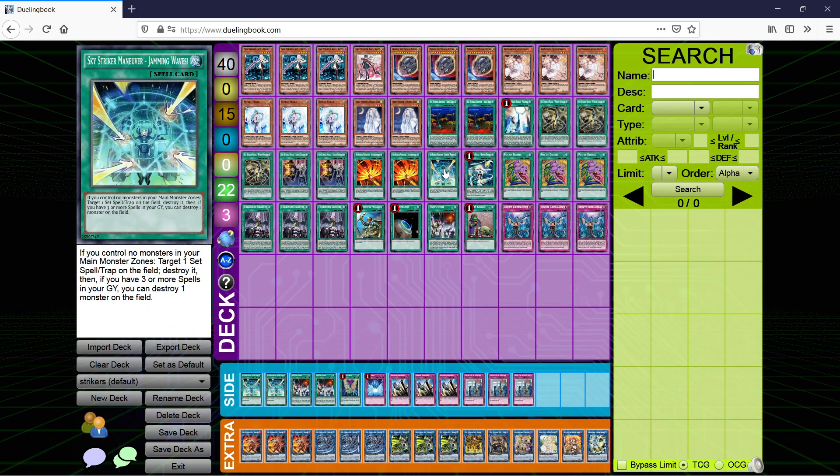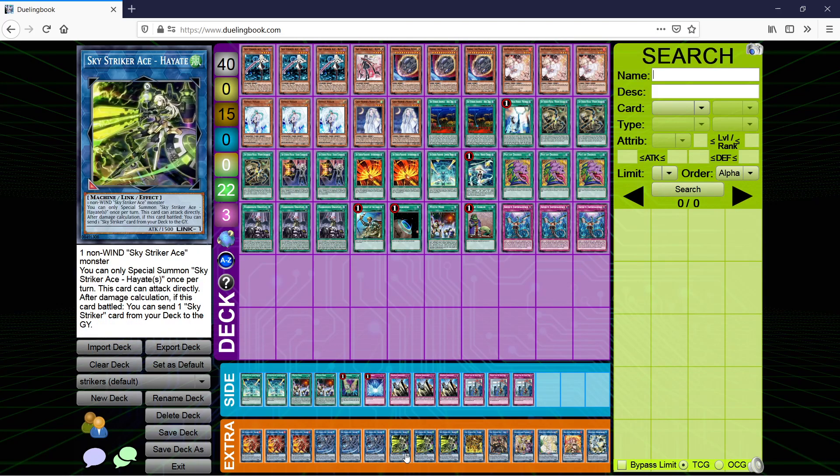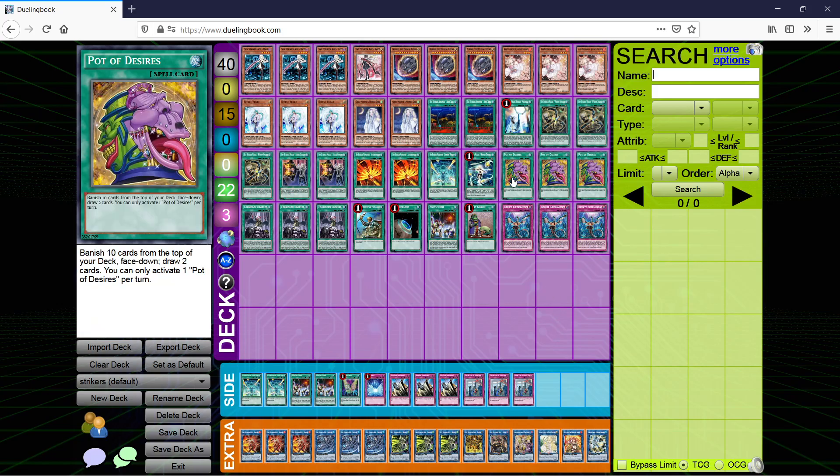1 Jamming Waves — this is a flex slot, you can take it out for something else. It's not that great, but I like having it because it's good in certain matchups and we're not running spell/trap destruction in the main. 1 Hornet Drone is limited — summons a token, make your Hayate. Pot of Desires: banish ten face down, draw two. There are a few alternatives to this card but I still feel like Pot is the best option, and I'll explain that later.